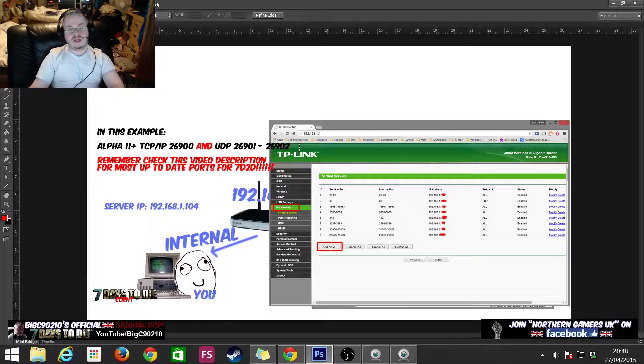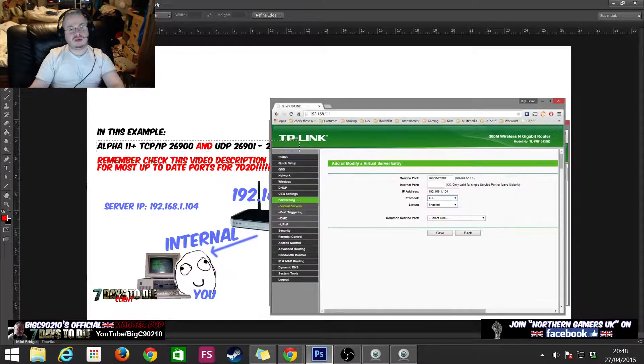Press 'Add New' and you'll get to the new rule screen. I've filled it out with 26900, then a hyphen, then 26902. What we're saying is: unblock this port range — that's 26900, 26901, and 26902 — so this one rule is opening three ports.